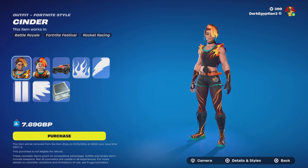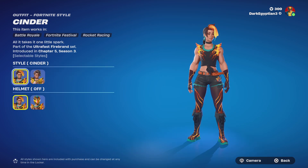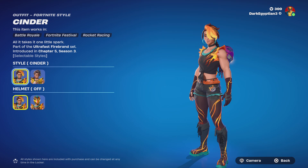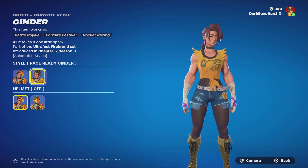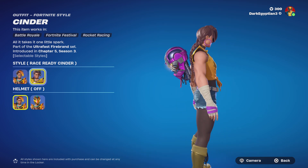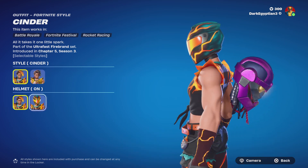Starting us off we have the Cinder skin — 'All It Takes Is One Little Spark' — part of the Ultra Fast Firebrand set. She looks like she's about to take on Ryu from Street Fighter. We've got the Cinder style and the Racer Ready Cinder style — she's an absolute unit but still pretty cool and an original skin.